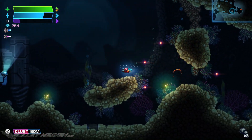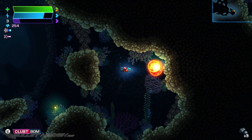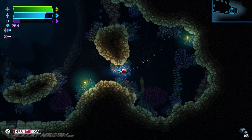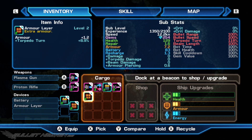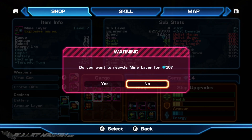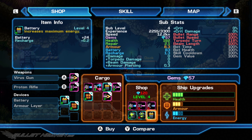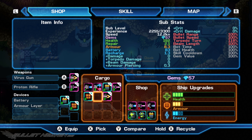Equipment is an important part of Astro Aqua Kitty. Various weapons and enhancements will be discovered in orange supply crates, purchased at beacons, and even dropped by some defeated enemies and bosses, which will go into the player's inventory as they are picked up. A total of 16 modules can be held at a time, but can be recycled out for gems if space is needed. Players can equip up to two weapons at a time and up to four support devices. Some combinations are going to work better than others, depending on the situation and the crew chosen.